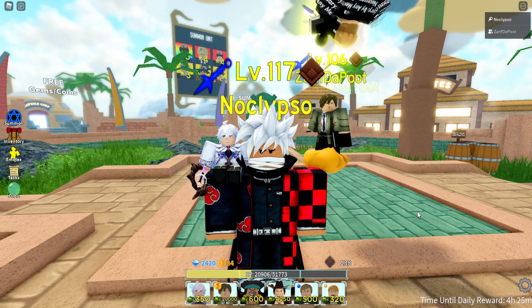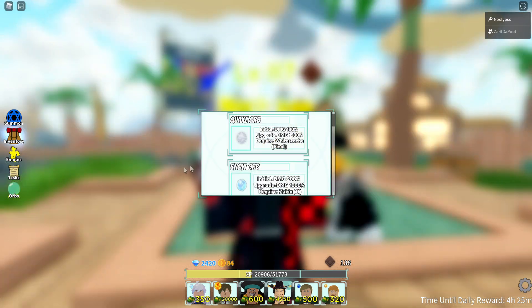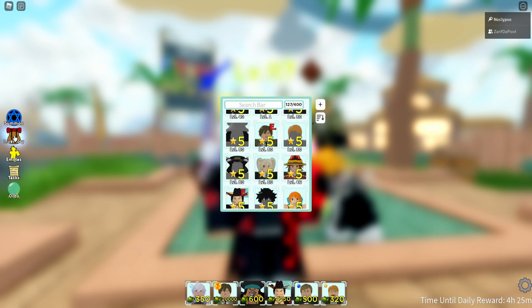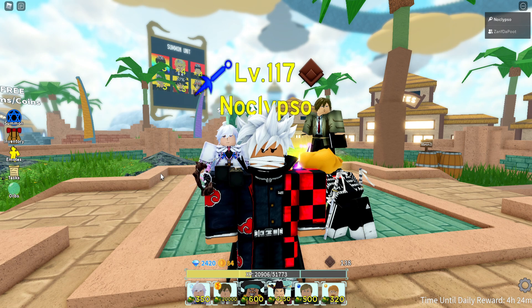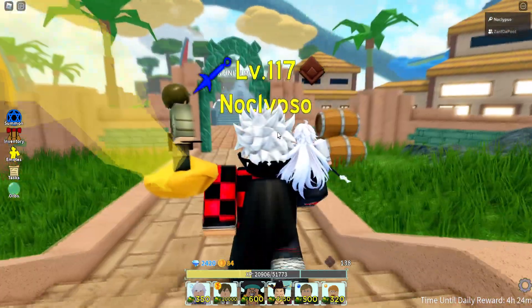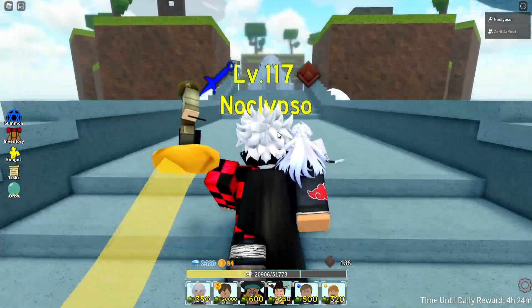Welcome back to a brand new video. Today we're going to be checking out the new orb, which is Light Yagami's death orb. This gives 500% more damage to Light Yagami, which will definitely boost his damage to ridiculous amounts. But the question is, is this guy truly back in meta? We're going to check it out in infinite mode on extreme difficulty.